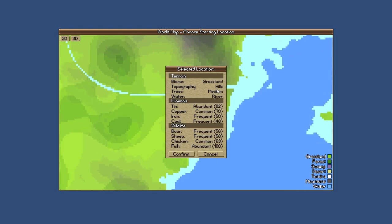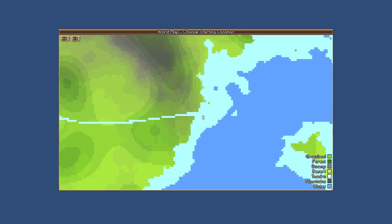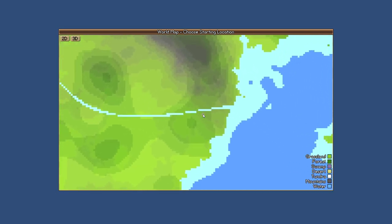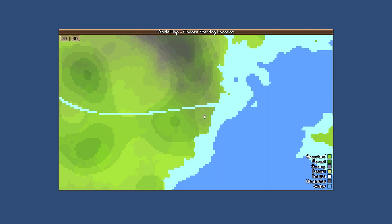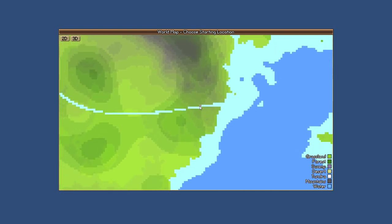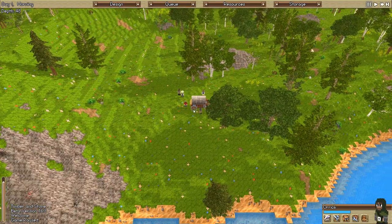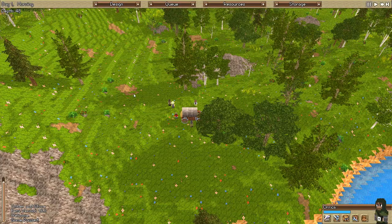We're going to be hunting for hills, medium amount of trees, a river or coasts, a very large amount of copper and iron — at least 60 of each — and a good amount of animals, at least 50. I'm going to skip the map search for you because it is abysmally tiresome. Until they add a Dwarf Fortress-like search parameter feature, we have to deal with this every single time. Alrighty, we're back — we have found our location.